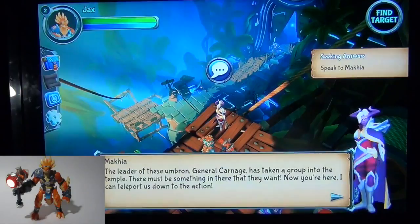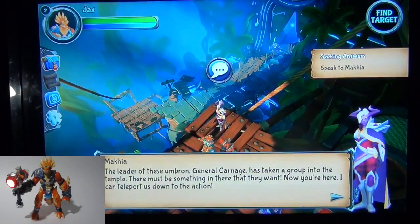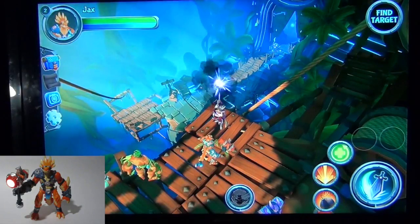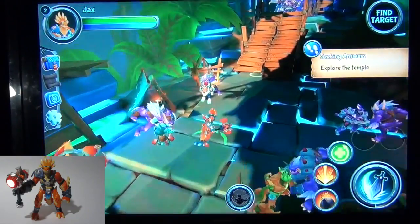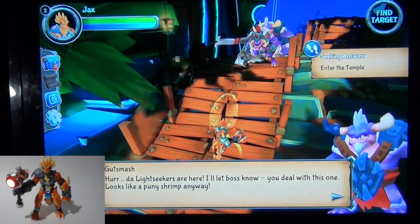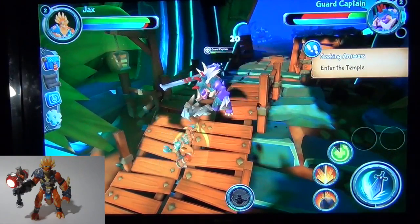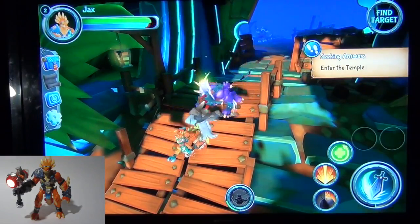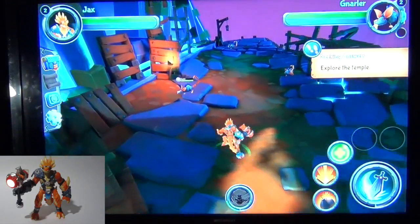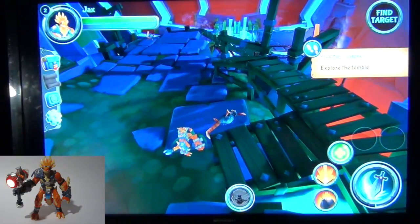Good to see you are safe. The leader of these Umbra, General Carnage, has taken a group into the temple. There must be something in there that they want. Now you're here — I can teleport us down to the action. The game shows some scorpion-looking things and a rat with a... A colossi temple? No way! Oh, this is a colossi temple and we have the card for that! Explore the temple.